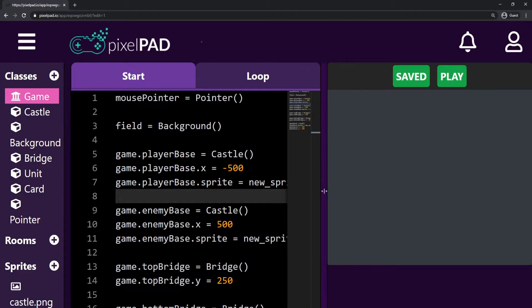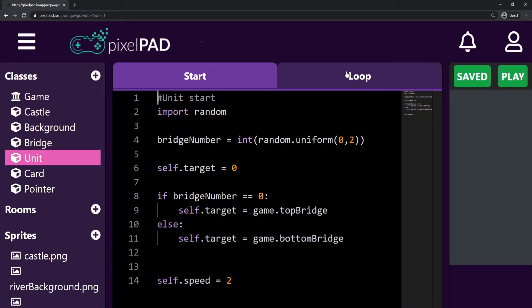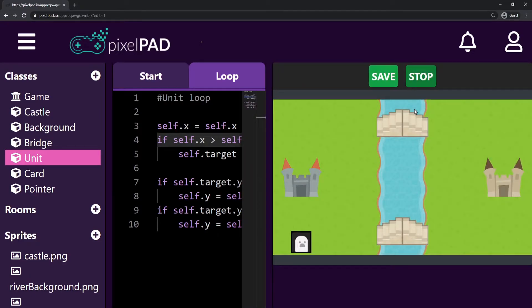I'll stop my game here and go to my unit class. Here on my unit class, I'll go on the loop tab, and here we are checking if self.x is greater than self.target.x. But instead, I can check if it's greater than the target x plus 100 pixels. So I'm not checking anymore if my unit is greater than that point — I'm checking if my unit's x position is greater than more or less this point here. Let's try and see how it looks.